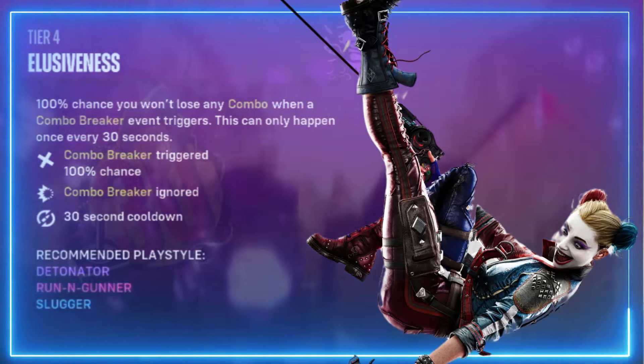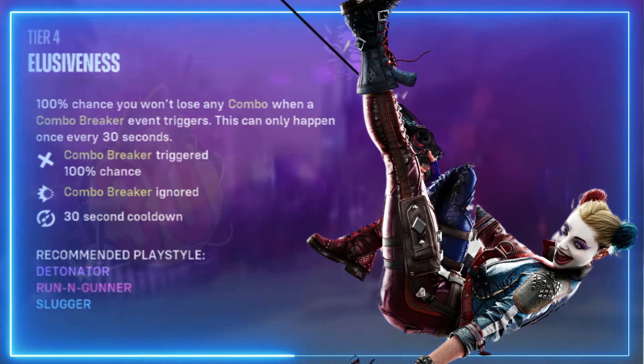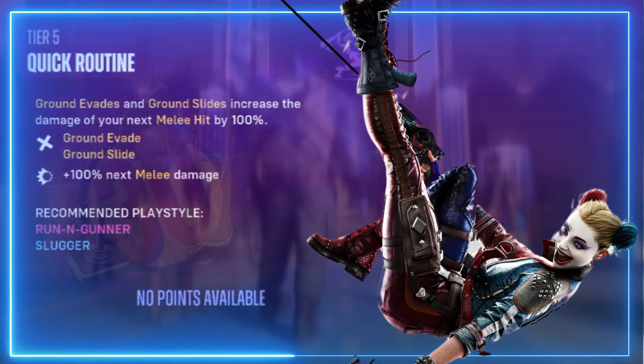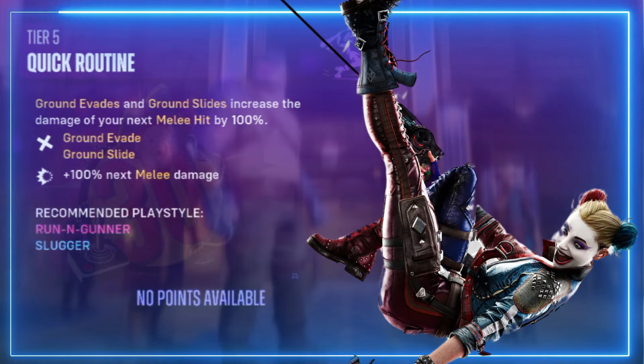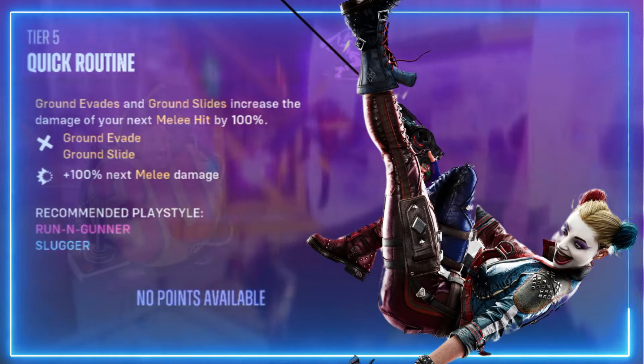Elusiveness — 100 percent chance you won't lose any combo when a combo breaker event triggers; this can only happen once every 30 seconds. Tier five: Quick Routine — ground evades and ground slides increase the damage of your next melee hit by 100 percent.